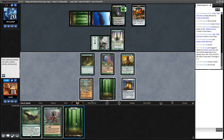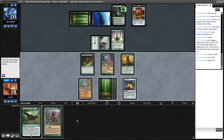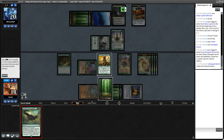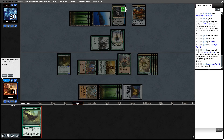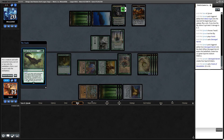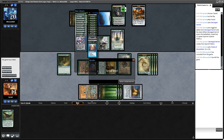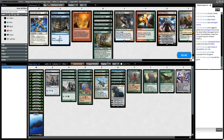How much mana do I have - probably enough. Here's five, let's play Deranged Hermit and this is eight, nine, ten. Search library - he doesn't even see what the payoff is, but I think that's enough. Make a 20/20 trample Ulamog and make my Oracle of Muldraya into a 13/13 trample. In the battle of the green decks, I know who came out on top.